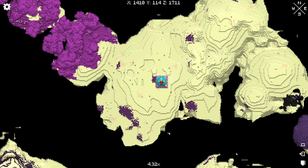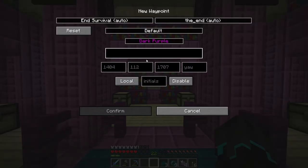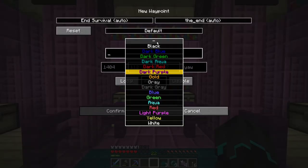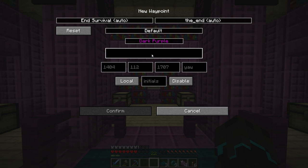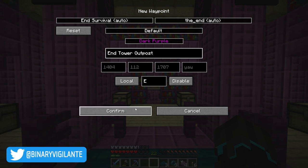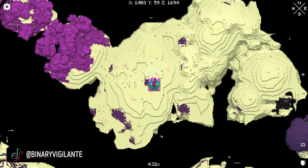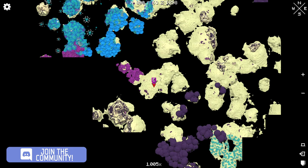This minimap mod also lets us make bookmarks. Dark purple - we can choose a color and give this a name: 'End Tower Outpost.' We confirm it, and then if we look back at the map we can see the bookmark right there. We can add multiple bookmarks so we can see where our different things are.